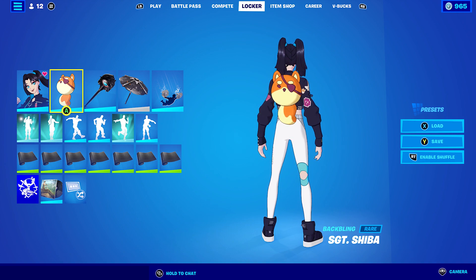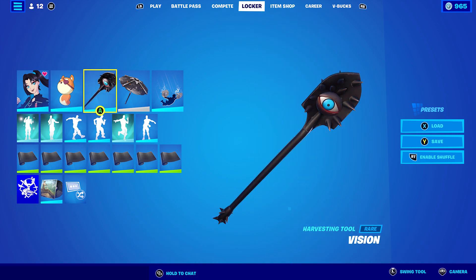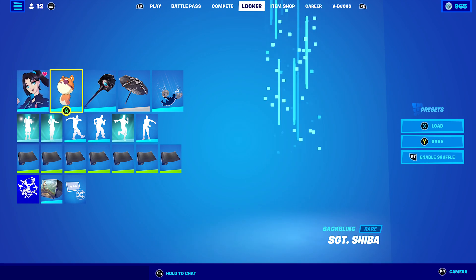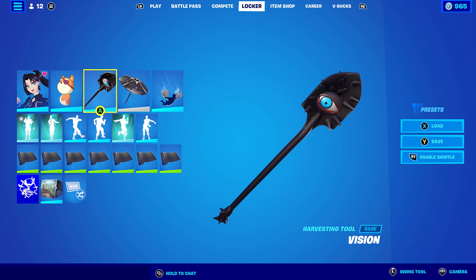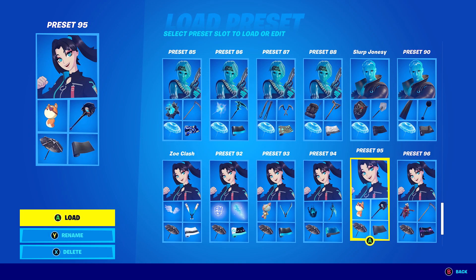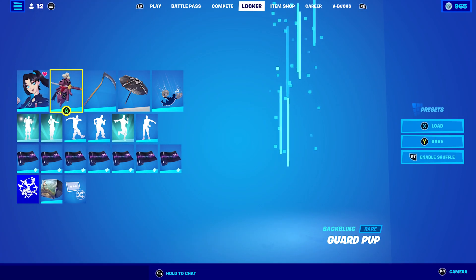For combo five, I'm using the back bling from the pack — Sergeant Shiba — and the pickaxe is Vision, which is such an awesome pickaxe. I'm using the Boogie Mount contrail, and Vision combos perfectly because the pickaxe has a blue eye and her eyes are blue as well. Works pretty well.